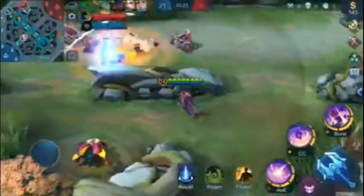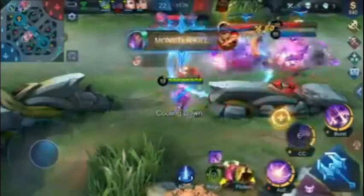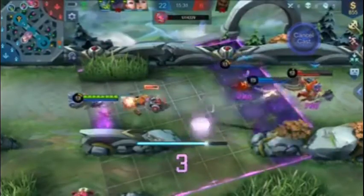When the teamfight breaks out, EVE starts off with a cast of Void Blast. Next, she controls multiple targets with Void Crystal. Note that Void Crystal can also be used when enemies attempt to approach her. Lastly, EVE finds a safe spot on the battlefield and casts her ultimate skill to finish.